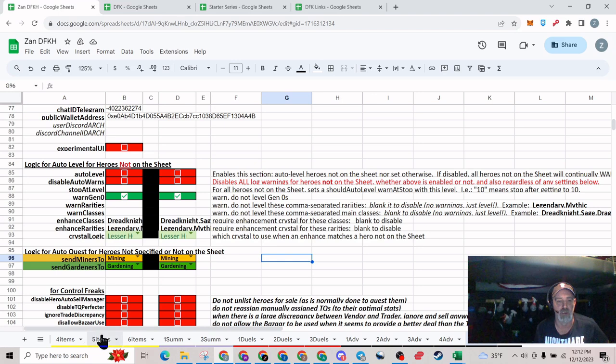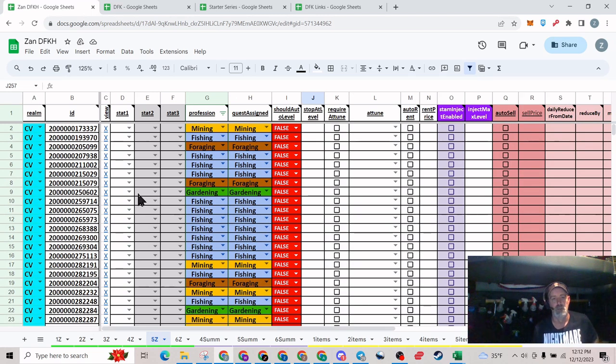That will get everything all set up. Go back over to wallet number five — that's how it should look when you're done. If you have any questions or comments go ahead and leave something down below in the comment section, or you can reach me on Twitter/X or in Discord. I'll leave the links to both of those in the description. Thanks for bearing with me, I hope this was a big help, and until next time — have a wonderful day and don't forget to have fun.